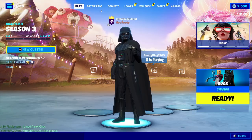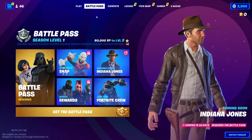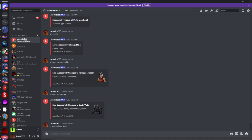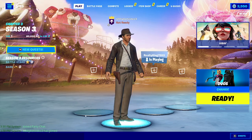If you want to change it to something unreleased like the Indiana Jones skin — which is not coming out for another month — go back into Discord and type "!skin Indiana Jones." That's going to change the skin to Indiana Jones, which is currently unreleased, and you can use that in your lobby just like you can see right here.